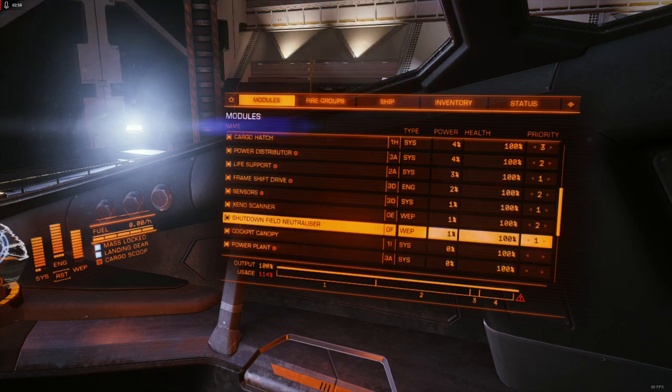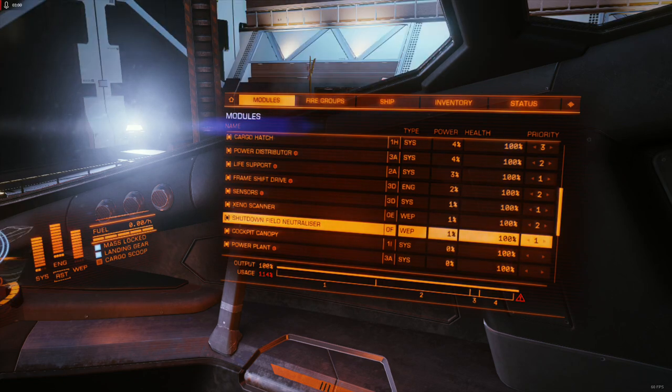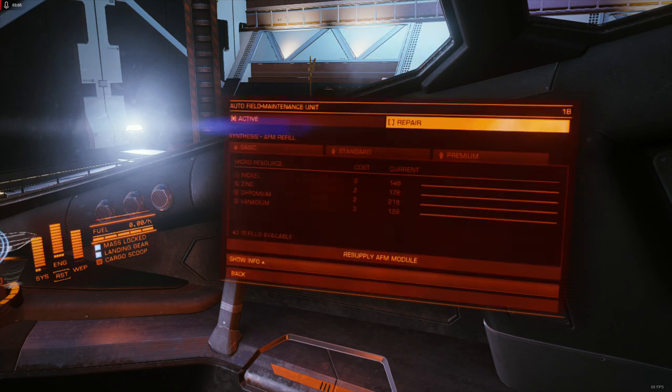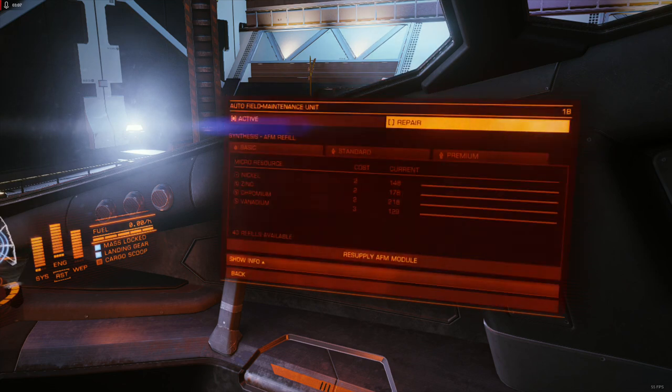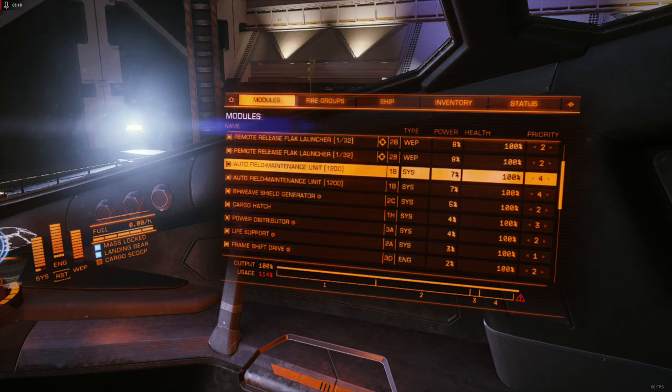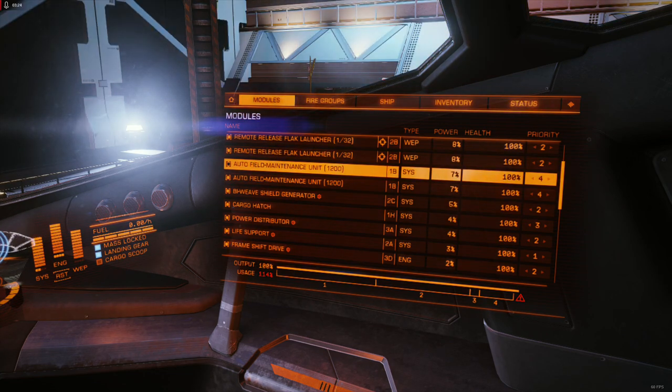You're putting yourself in a lot of danger to have to look over to this panel — all because, at a fundamental level, the auto-field maintenance unit isn't all that automatic. Sure, it fixes the module once you ask it to, but a module that says it's automatic ought to be more intuitive to use than the current version in the game, which requires you to manually babysit for extended periods of time, especially if the module damage sustained is severe and affects multiple modules, even if you're lucky enough to have one of the big size 6 or 7 AFMs.